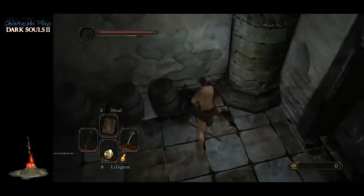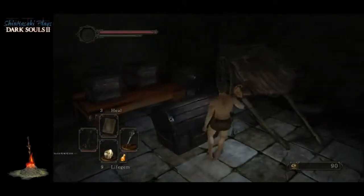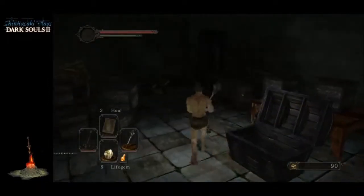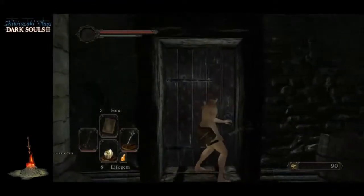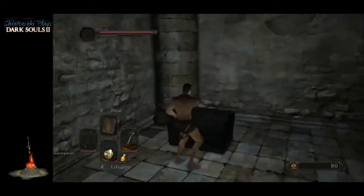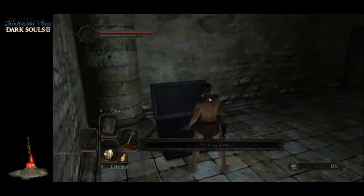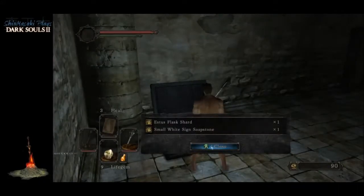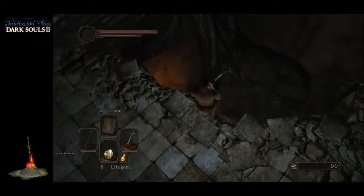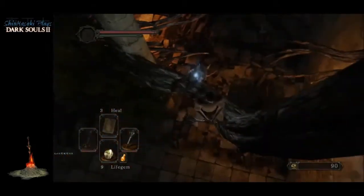Coming down here we have a hollow guy on the floor. I'm not sure what's in this — repair powder, that's why I opened that. Over here if you're playing online, you're going to find your first soapstone — a small white soapstone — but we're picking it up for the Estus Flask Shard. The small white soapstone lets you lay down a sign that will allow people to summon you into their world so you can assist with bosses.